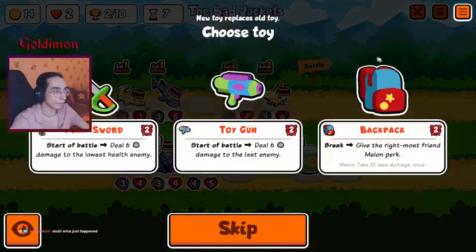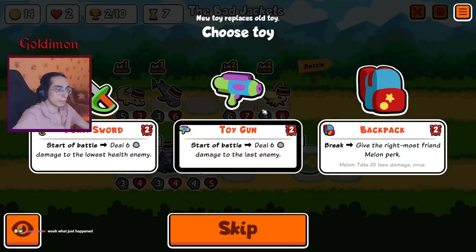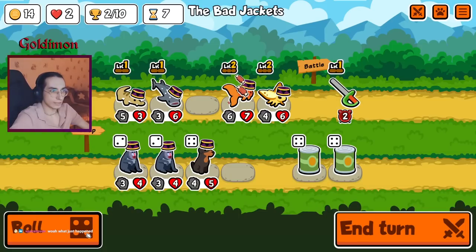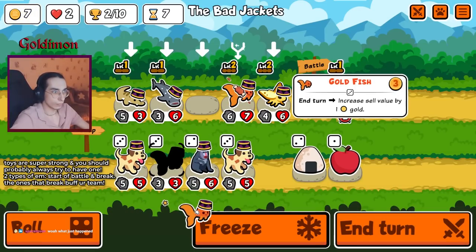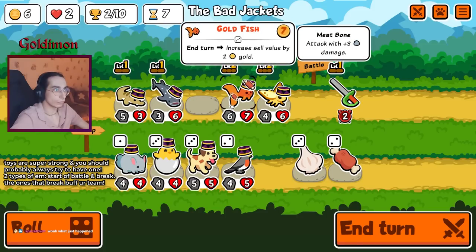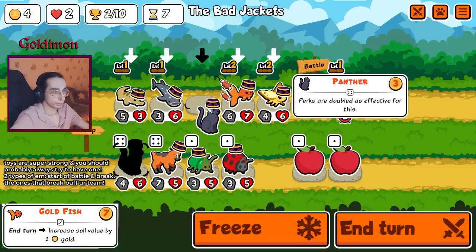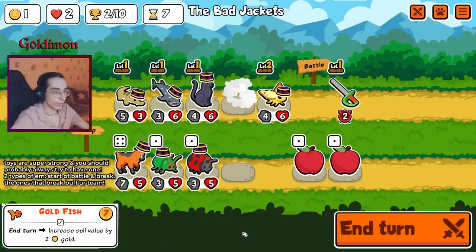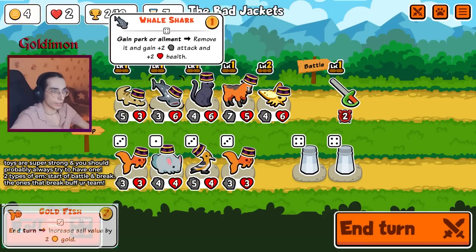Should we get this as well? Okay, let's take this to keep us alive. We're probably gonna have to sell this goldfish. Let's do it — we lose the stats, which is pretty annoying.